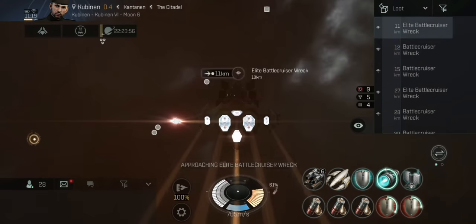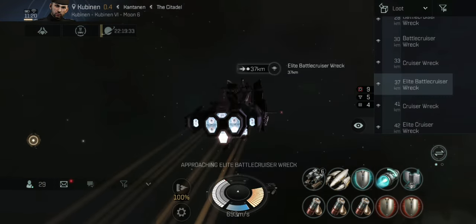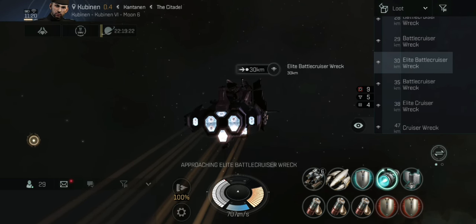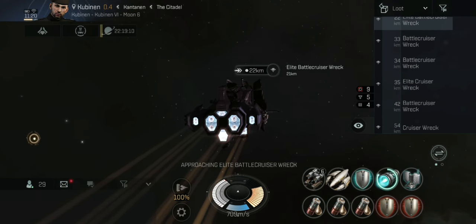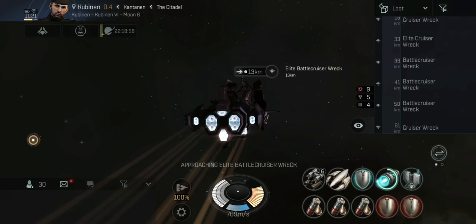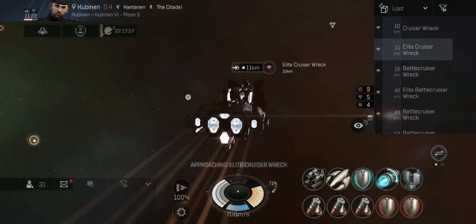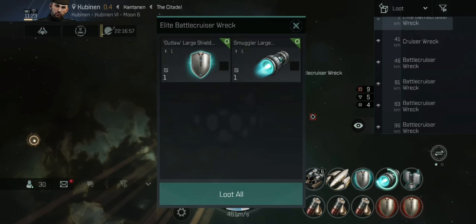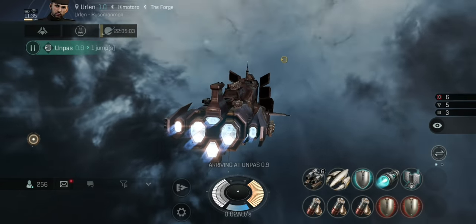We've got some Gallows Large Rapid Launchers — pretty good for tier eight, worth hanging on to. Some more Gallows Large Rapids from the next wreck. There are quite a lot of elite wrecks on these story missions and sometimes you can be very lucky and get items worth a good amount. These two are not worth much these days... and an Outlaw Large Shield Booster! They are very expensive at the moment — that's about 40 million ISK right there. Very happy with that.